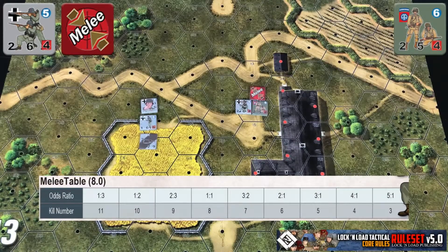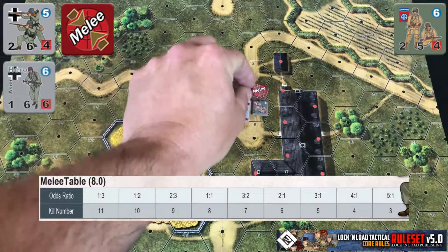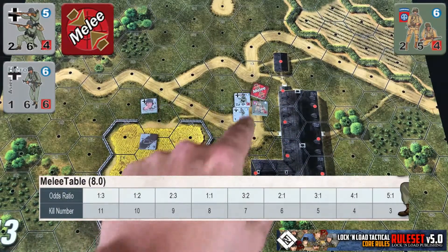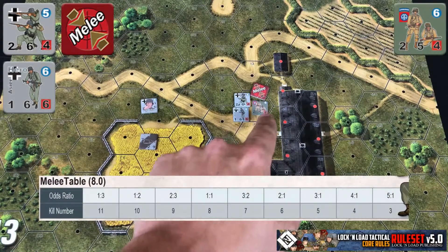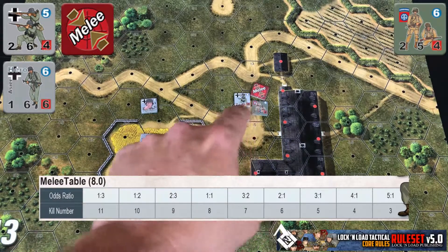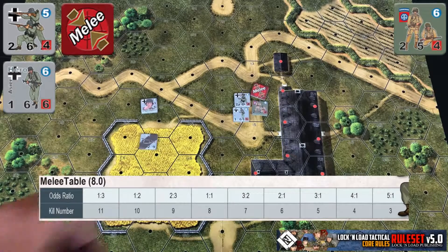Now there are a couple of specific examples I want to cover when it comes to some of the conditions that apply. For example, let's take and add a German hero to this melee combat. In this situation the firepower is a 3 compared to the American 2. This would not be a 3 to 2 odds — this would actually be a 2 to 1 because hero units provide a column shift 1 in their favor in melee combat.